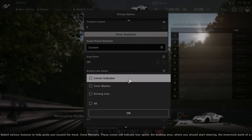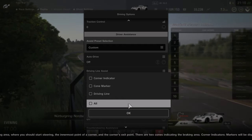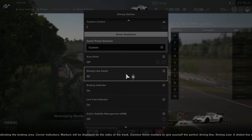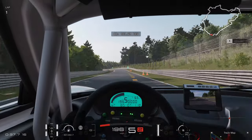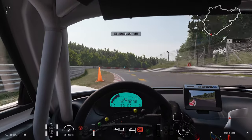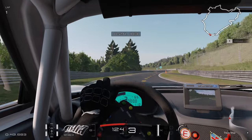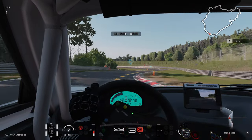The driving line assist presents you with three options and you can choose any or all of them. Starting with the driving line, that dashed yellow line on the track is meant to show you the optimal racing line to take, and it's decent in its job. The cone markers and corner markers are almost the same thing — almost.